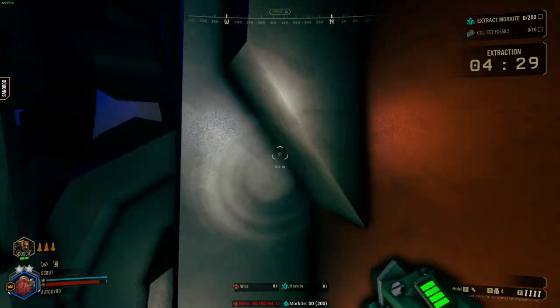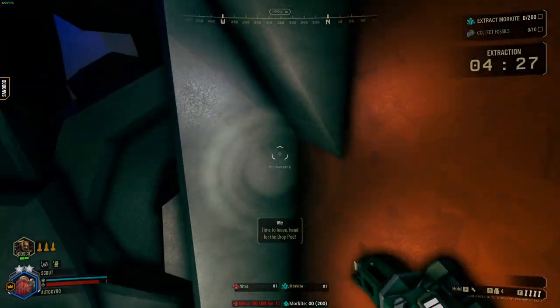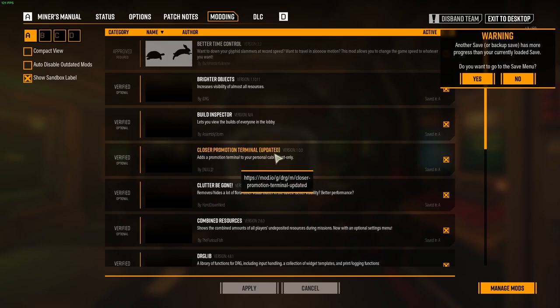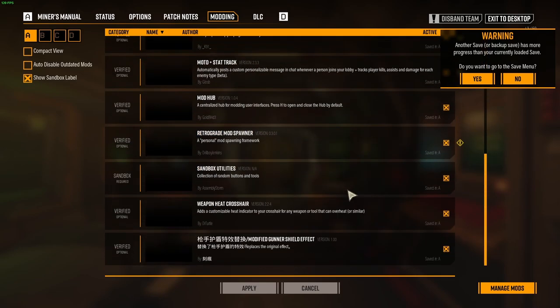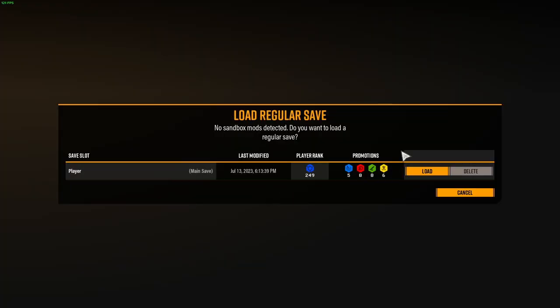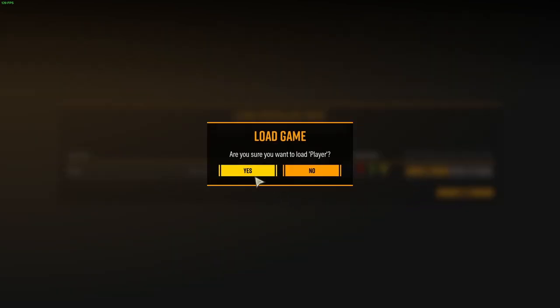A few corrections and additions to my first tutorial about practicing clipping into the drop-pod. One important thing is that when you get out of sandbox mode, just go into your modding menu, unclick the sandbox utilities mod, and hit apply. Say yes to applying those changes, and then hit load on your usual player save. That will put you back to where you were with your regular game.